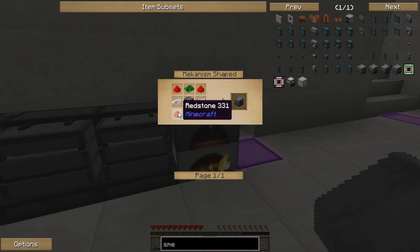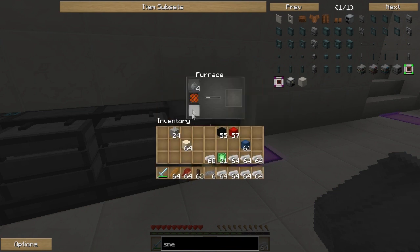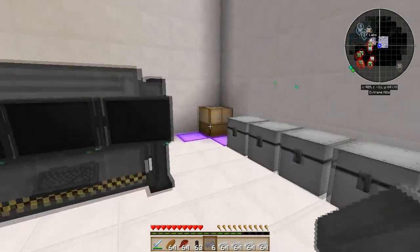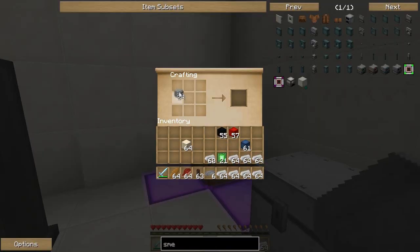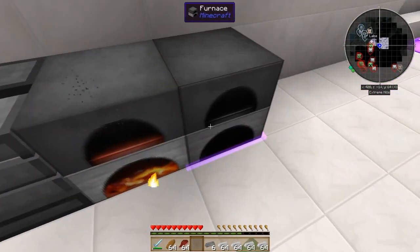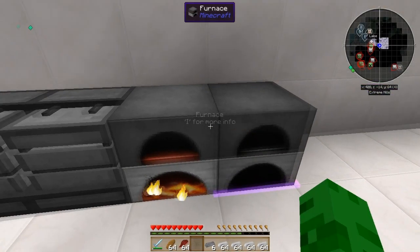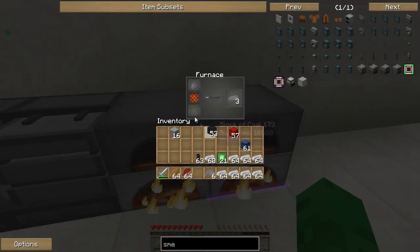I need eight steel ingots — I want to make at least two steel casings, probably more. I need to cook the glass up afterwards. Let's make another furnace to speed this up. I can just break them afterwards. I don't actually have a pickaxe, I should probably get one for temporary use. Let's put another one down — these are going to run out as well. What was I cooking up in here? Glass — let's get a stack of glass.